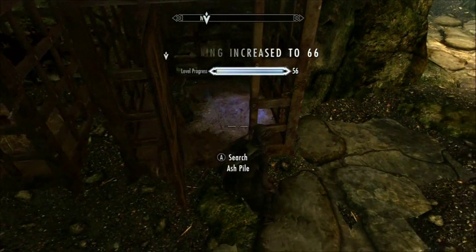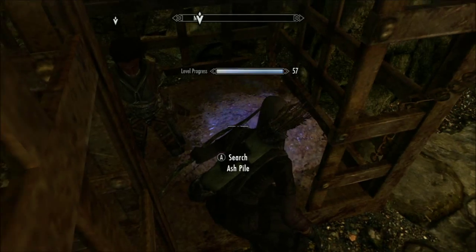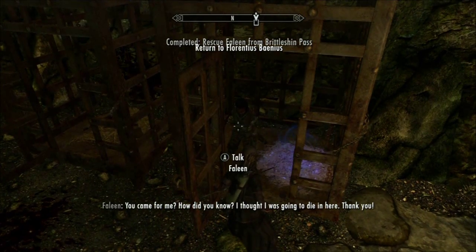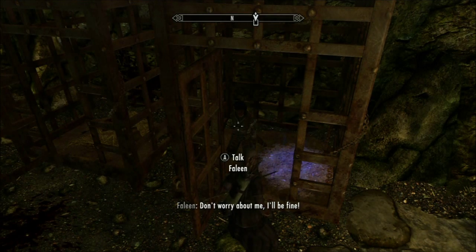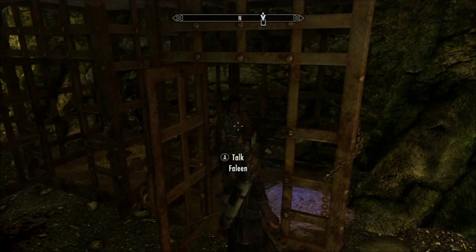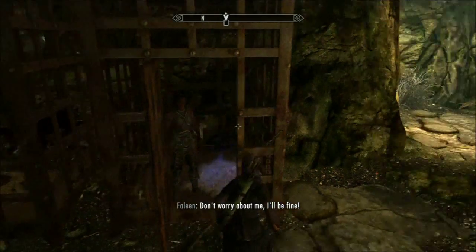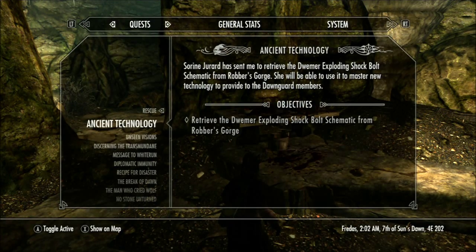I'd like to say that was skill, but in the ash pile - I'm not going to level up. Silver necklace, I'll have that. Come on Felene, get up. 'You came for me, how did you know? I thought I was going to die in here, thank you.' I didn't actually come for you. She'll be fine. That's quest done.